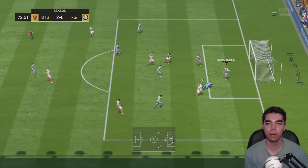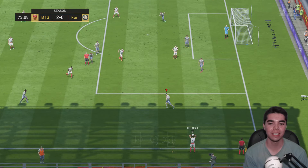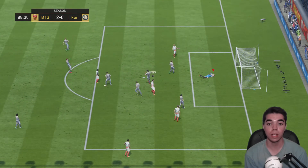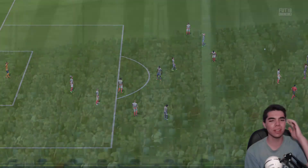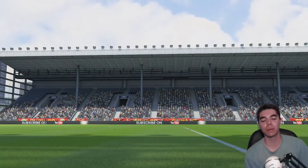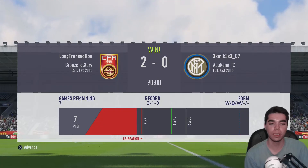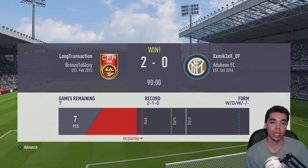I turned it over and gave it right to Fallan, but what a crucial block by Kwong. Fallon inside, hits it over the bar — no damage there. Full-time whistle, 2-0. Not a very flashy performance, kind of a boring match, but we got the win and that's all that matters. 7 points now, we need 7 more for the promotion, 10 more for the title.